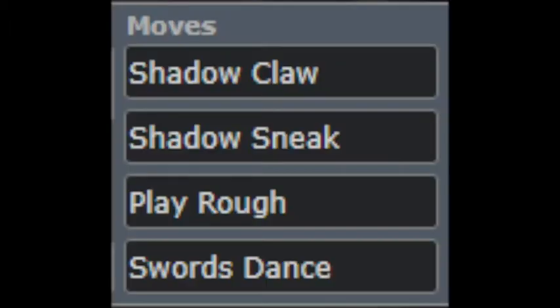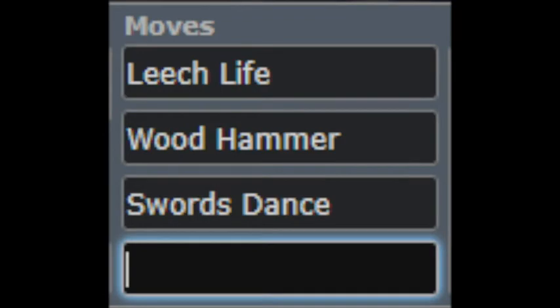On the offensive side, if you teach him moves like Shadow Sneak, Shadow Claw, Play Rough, Wood Hammer, or Leech Life, along with Swords Dance, he could become a very dangerous sweeper.